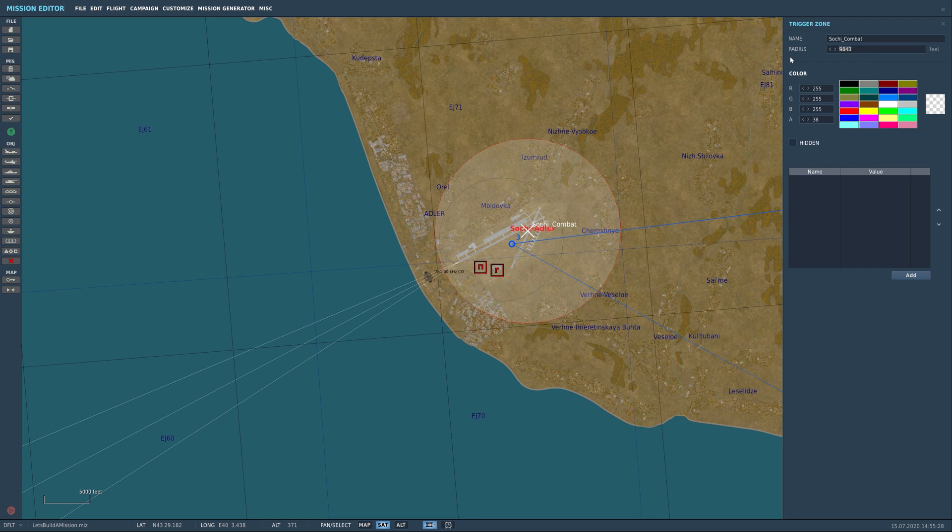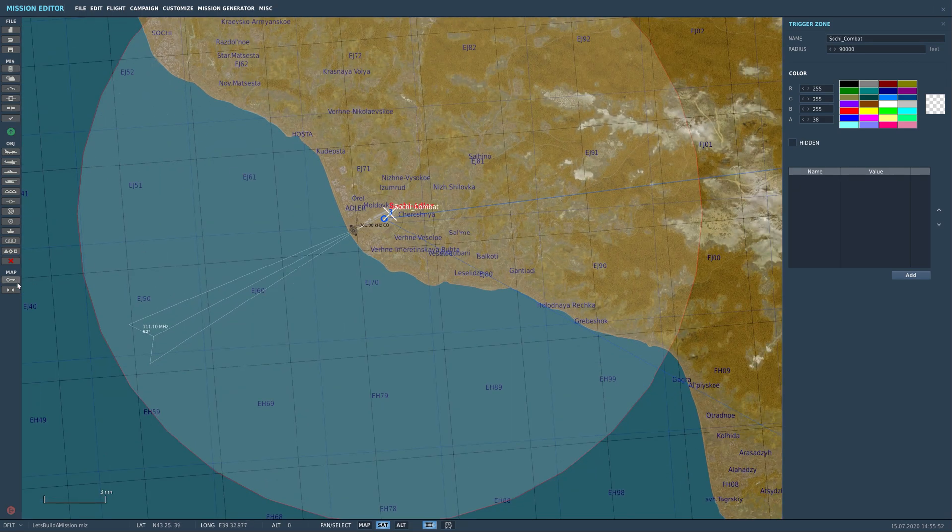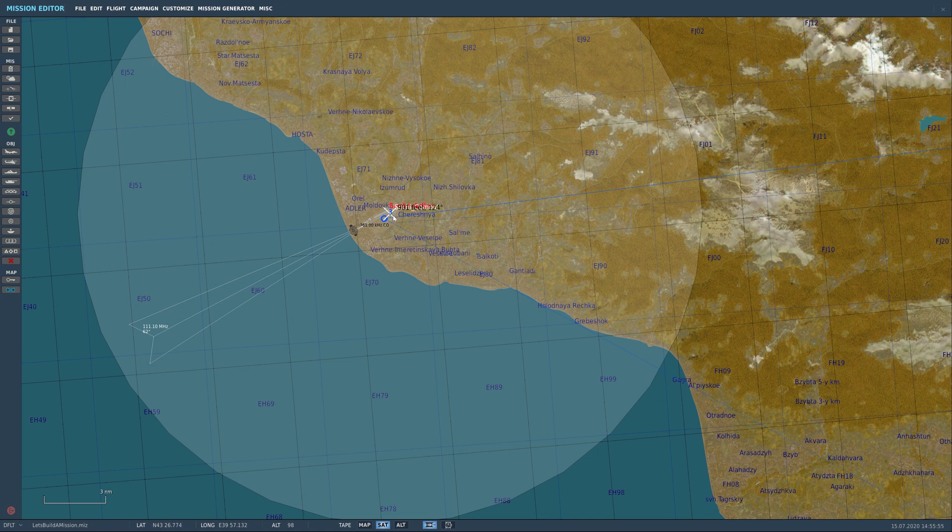We're going to make this zone pretty large. Let me zoom out a little bit because I want to get a good idea of how far it goes. Let's put this up to 10,000 — actually let's do 60,000. I'm going to go even higher than that, I think I'm going to do 90,000. So from the center of the X here, ballpark it — that's about 14 miles. That's actually still not long enough.